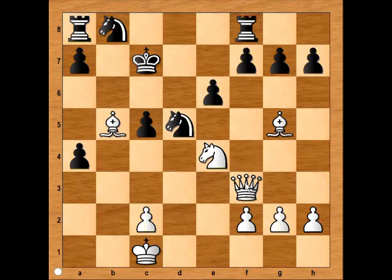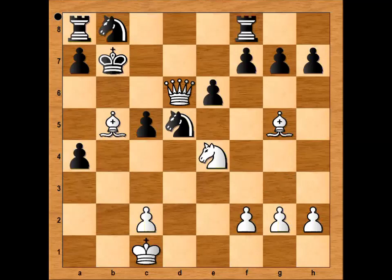Knight takes on d5, check. After king to b7, queen to d6 was played and black resigned. The queen is attacking the rook, and the next move would also be knight takes on c5, check. So black resigned.